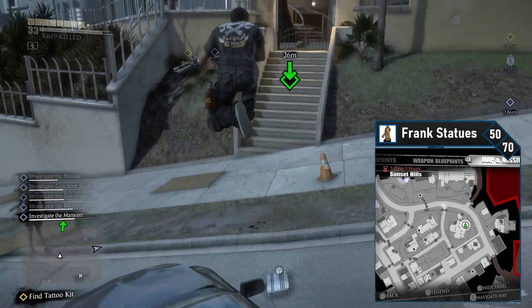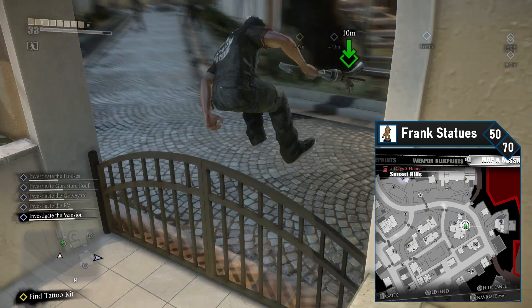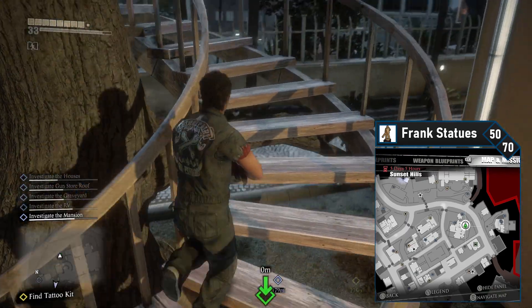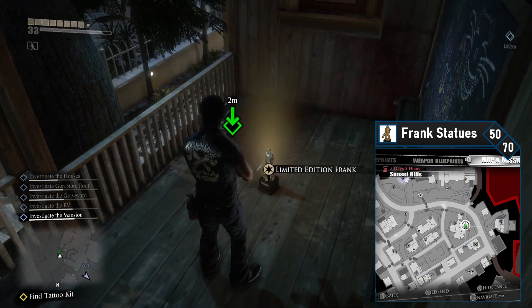Frank 50 — feeling close but we're still a long ways off. Directly west of Big Buck Hardware is a house. Cross the street, jump the gate, head up the stairs into the tree house, and grab the Frank from up here. This one's a freebie.